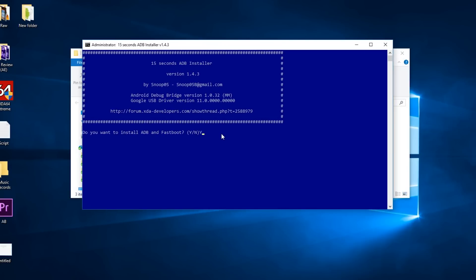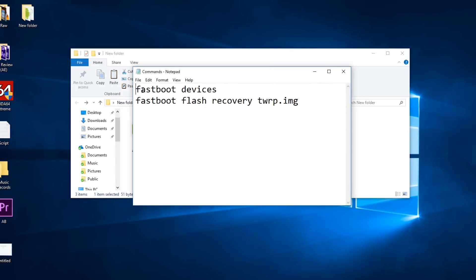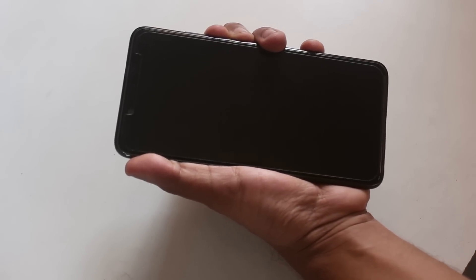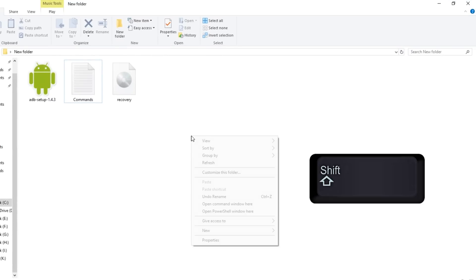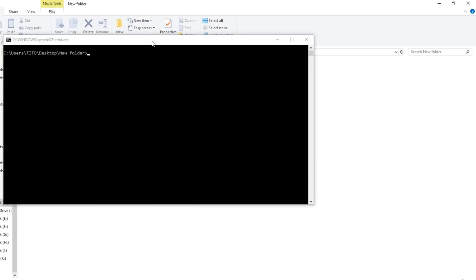For the ADB drivers just open the file, type Y and press Enter multiple times. Let me rename the RedWolf recovery file to just 'recovery' so the command becomes easier. In the commands note file we have the commands we will need. Now switch off your phone and boot into fastboot mode by pressing and holding volume down and power together. Once booted, connect the USB cable to your PC, then hold Shift, right-click on the blank area of the folder, and click 'Open command window here' or 'Open PowerShell window' — both work the same way.